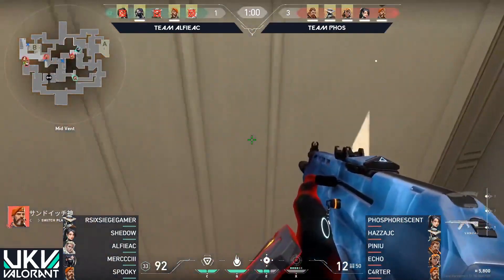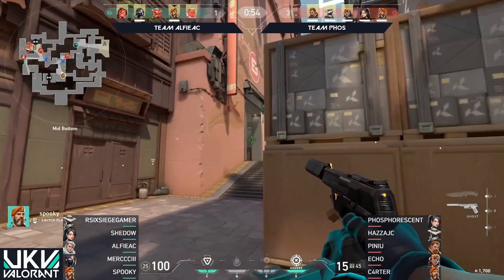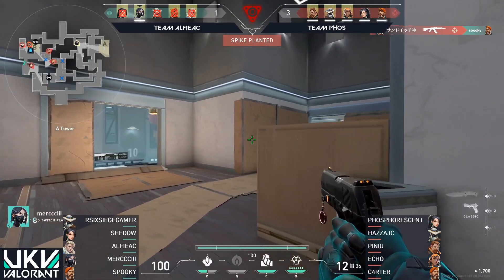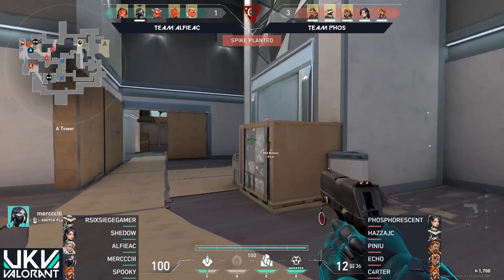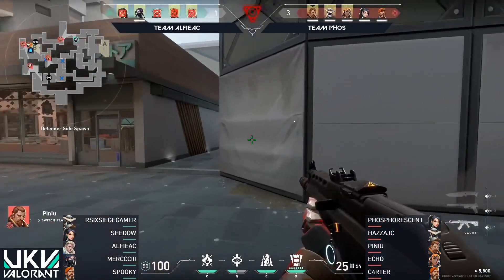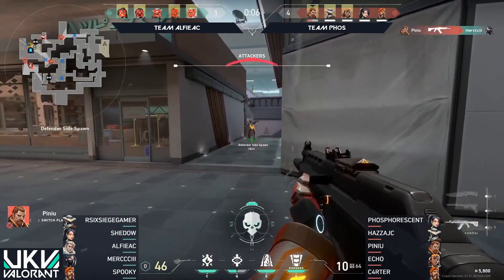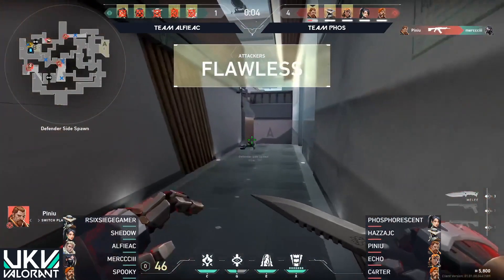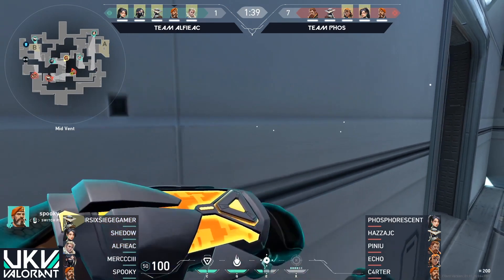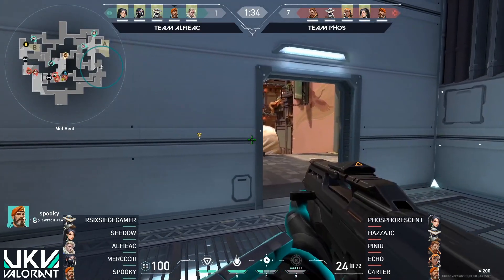Team Alfie, they are up against mostly pistols in this situation, and they're just being relatively clinical about things as they've secured B. And yet again, these very concerted pushes coming out from Phosphorescent's side using all of their weapons, all of their angles, and all of their utility to their advantage. I feel like Alfie are relying very heavily on aggression, on picks, on catching Phosphorescent's side off guard. But the longer this game goes, the more coordinated they're going to get. It's going to be really difficult to pull it off by the end of the half. You've got to sneak one by — you need to pull out some sort of cheese strat, or at least get some sort of early round kill.